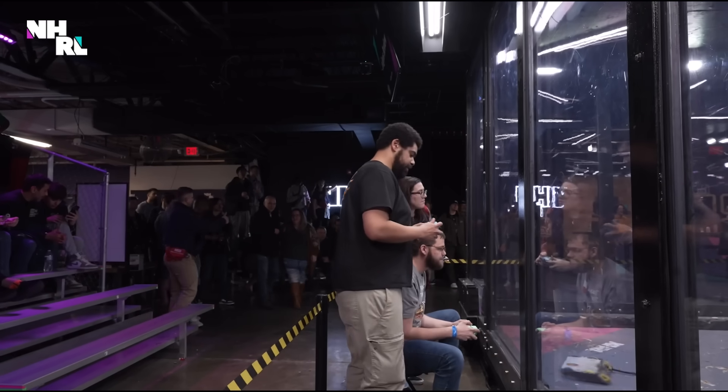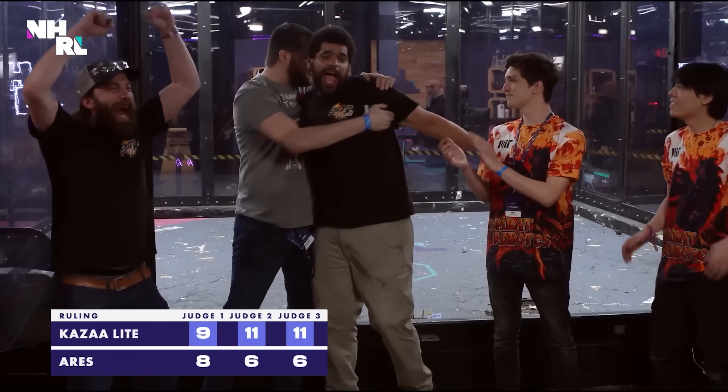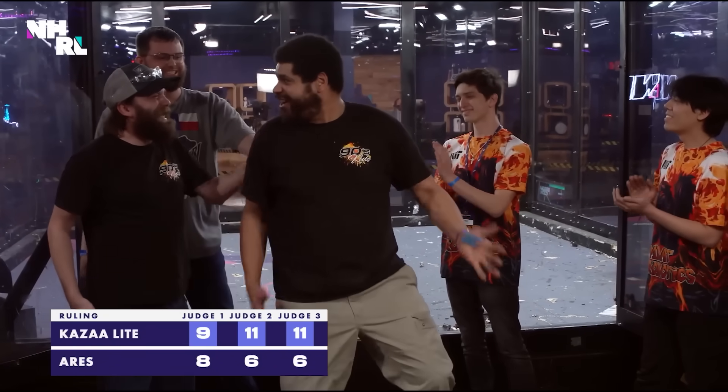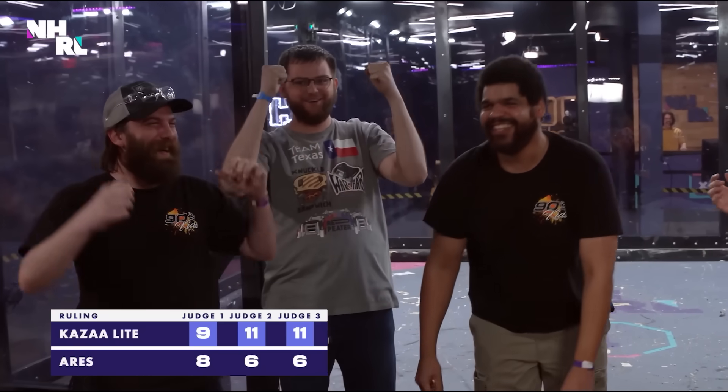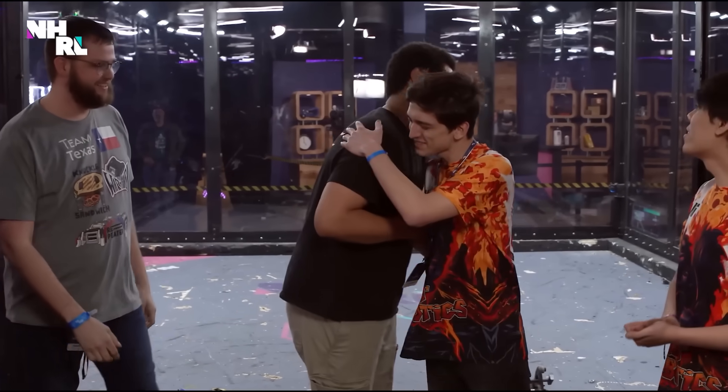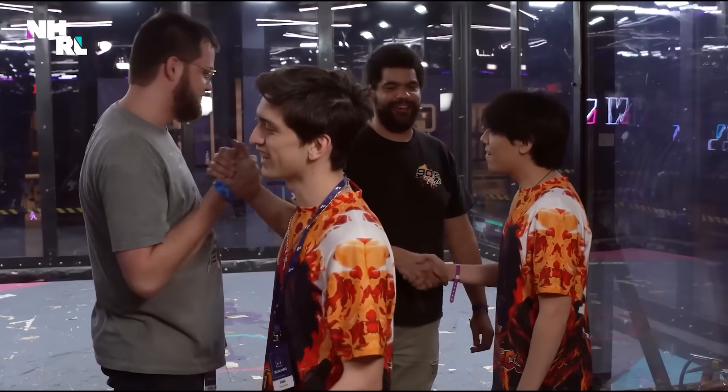Using a couple of forks along the way, and a back and forth fight throughout. That is close. I'm pretty speechless. That was amazing. I'm so excited that it even happened — that Kaza made it all the way to the finals and kind of might have done it. And here it is: unanimous decision, Kaza Light! For the first time ever, a flamethrower — Kaza Light — is the golden dumpster winner of the 30-pound division. Fire can win!